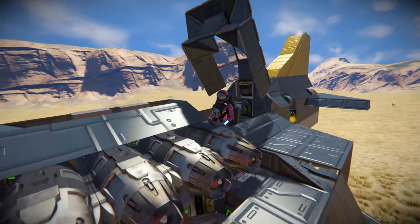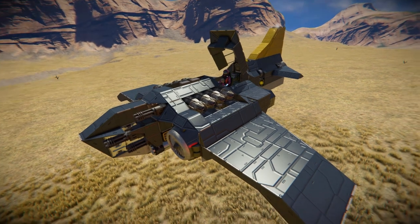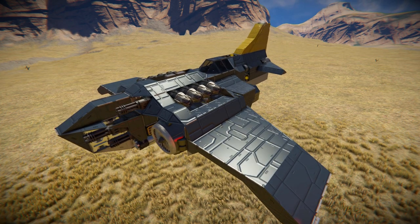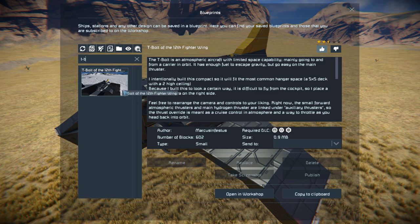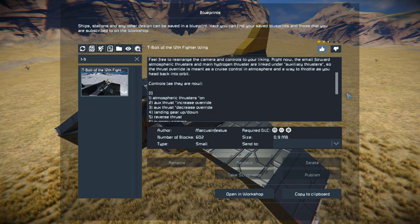This is the T-bolt of the 12th Fighter Wing — a small block fighter that features a moving canopy, deployable landing gear underneath featuring the new magnetic plates, enough firepower to blow up a small base, and it can even fly through space. This thing is 602 small blocks using the Heavy Industry, Wasteland, and Decorative Block No. 2 DLC packs, with no mods.